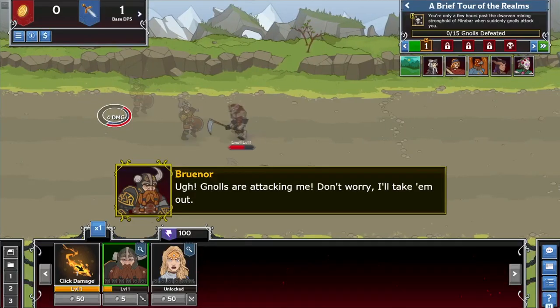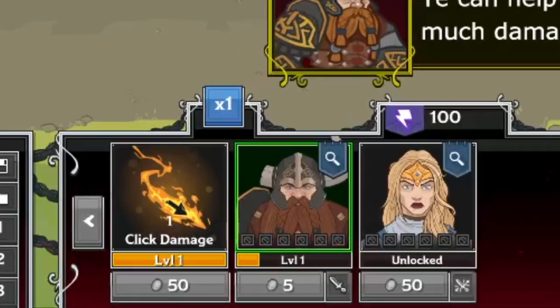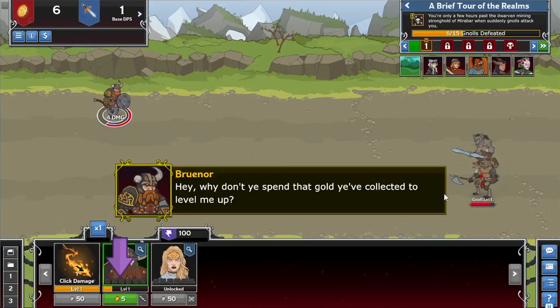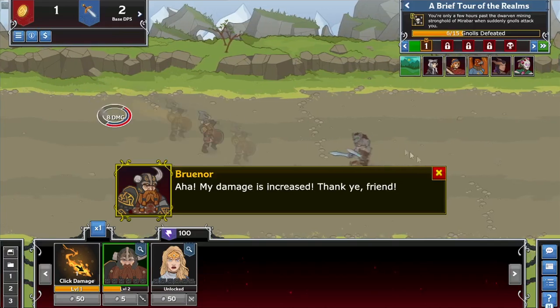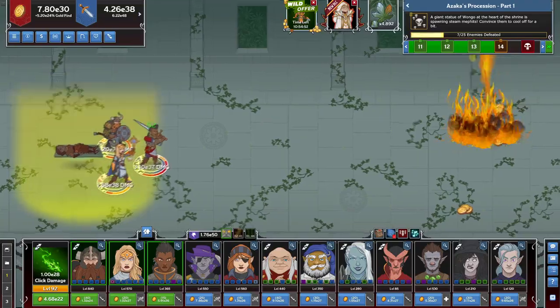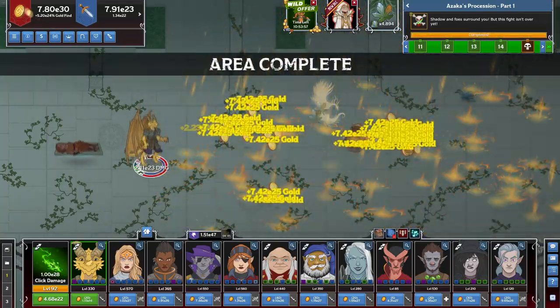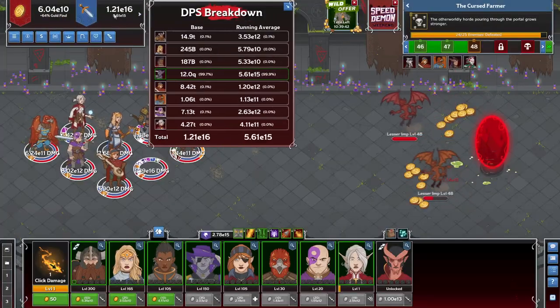When you start the game, you go through a little tutorial that gives you some of the basics. Our residential dwarf Bruner will guide you through them, such as click damage, champion damage, and the fact that you can spend your gold to upgrade both by leveling them up. Upgrading a champion gives them more health so they can take more of a beating, as well as increasing their damage. You'll also eventually unlock an ultimate attack for each champion that is unique to that champion and has a durational cooldown.